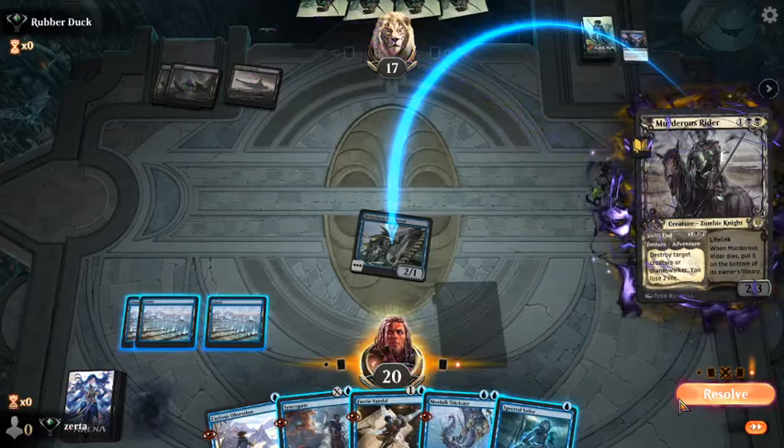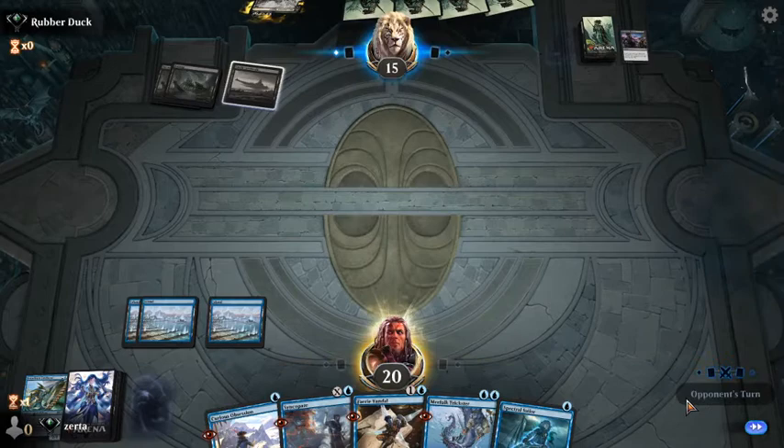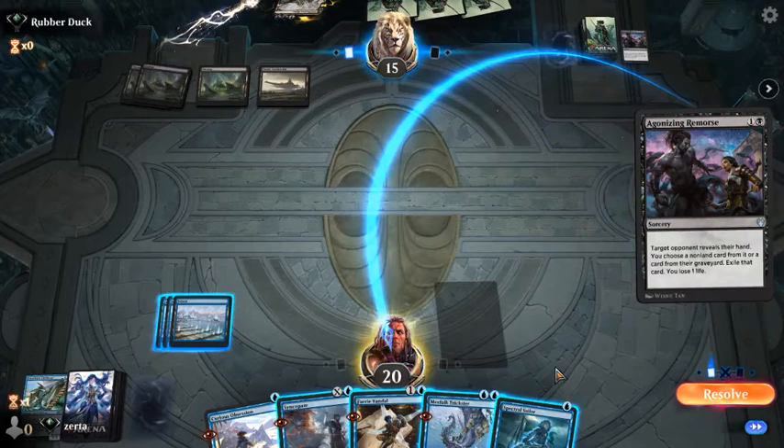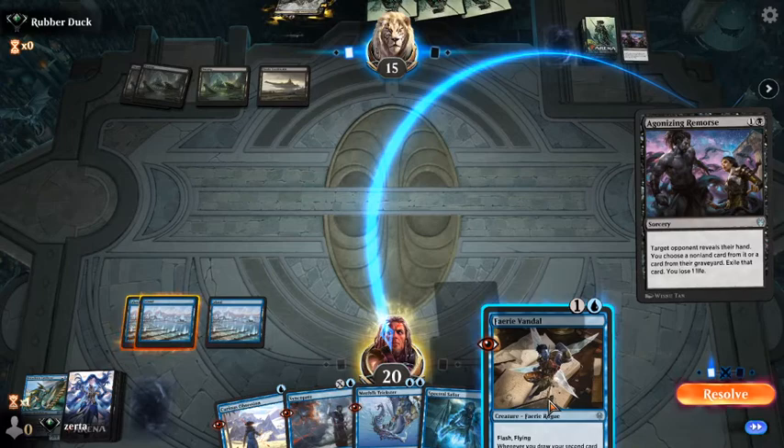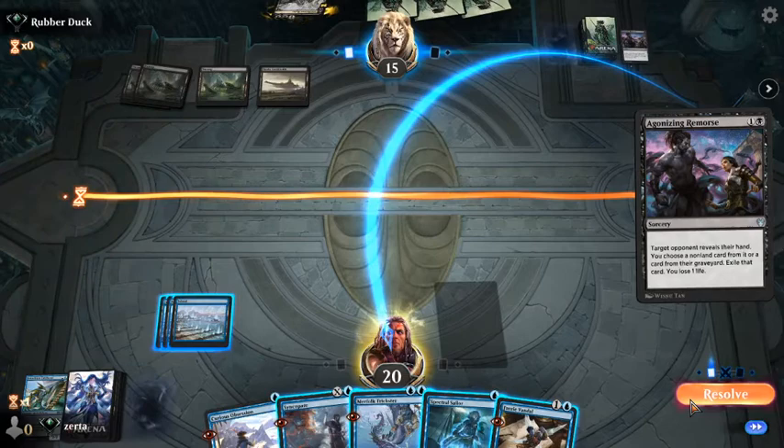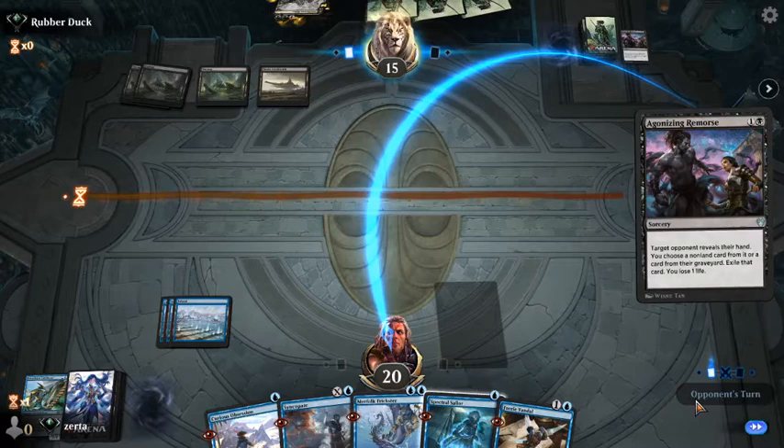We do not care. That's annoying — we cannot counter it. That means deploy the thing we want to save the most, because they'll take the Syncopate if they care about it. I think we're losing our Faerie Vandal or our Curious Obsession. Goodbye Syncopate.